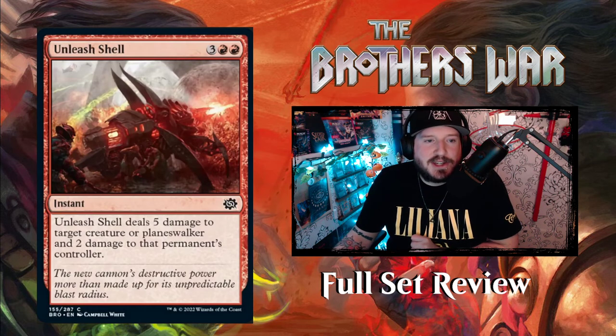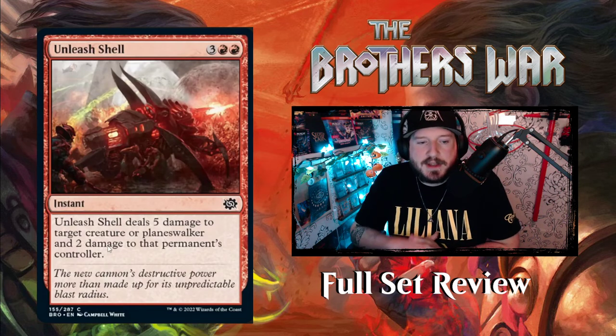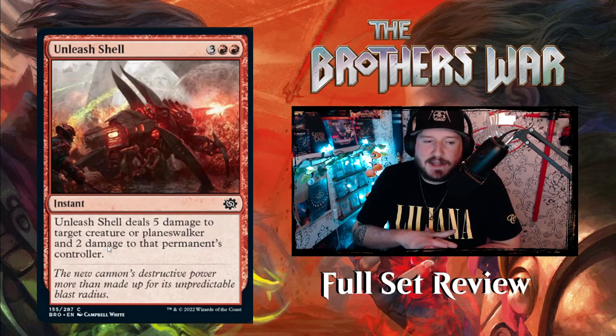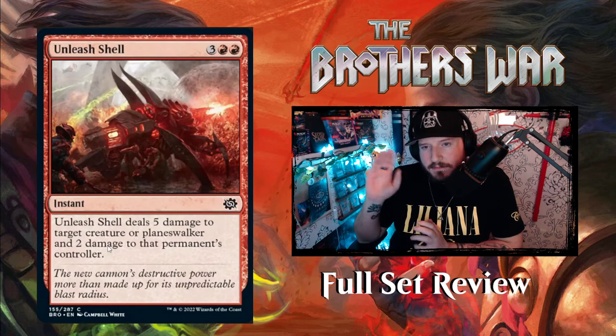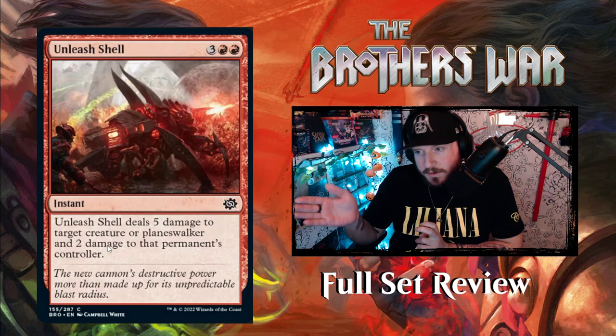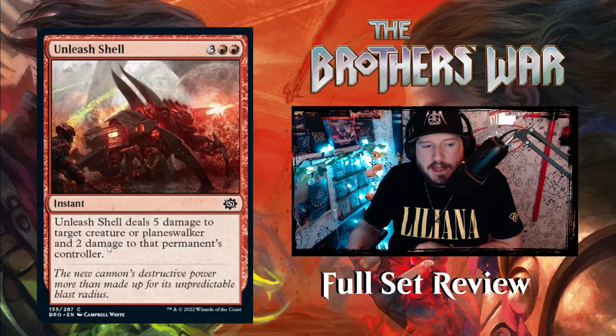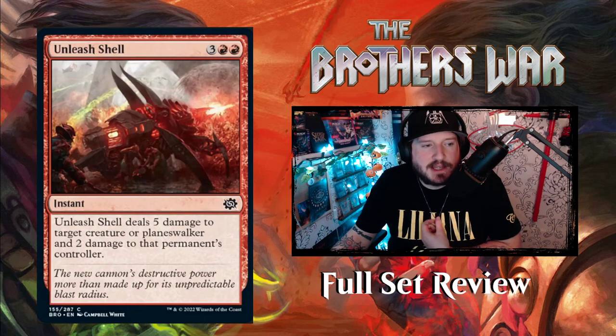Next up we have Unleash Shell — three red-red for an instant. Unleash Shell deals five damage to target creature or planeswalker and two damage to that permanent's controller. I like this because it almost sounds like 'Unleash Hell,' but you're also shooting a shell like artillery. That's great. I love it. Shout out to the flavor text writers.